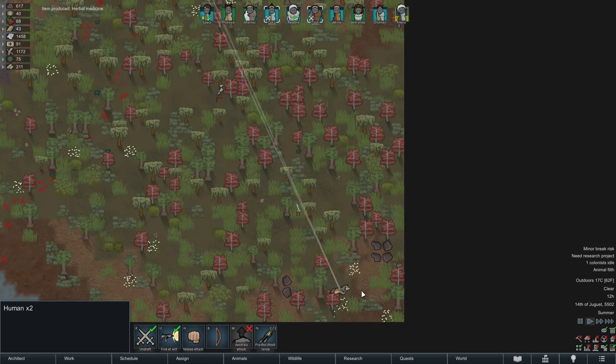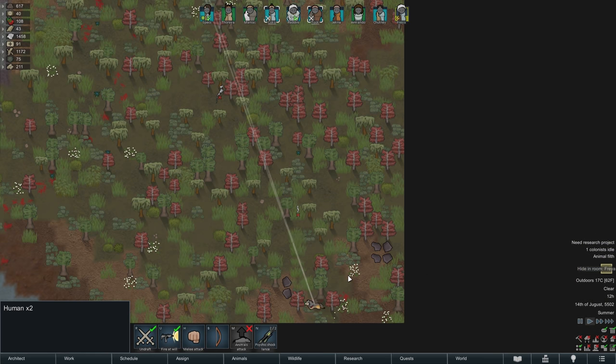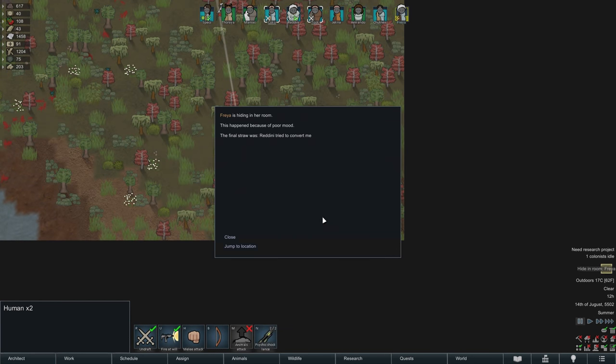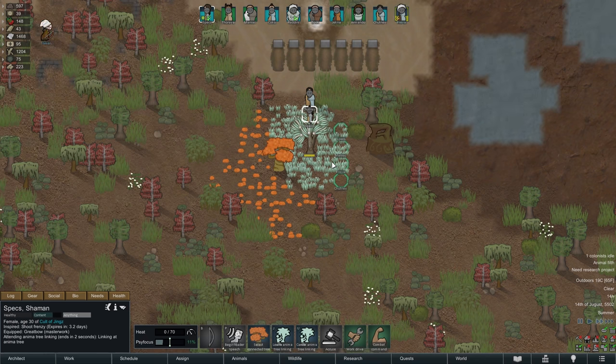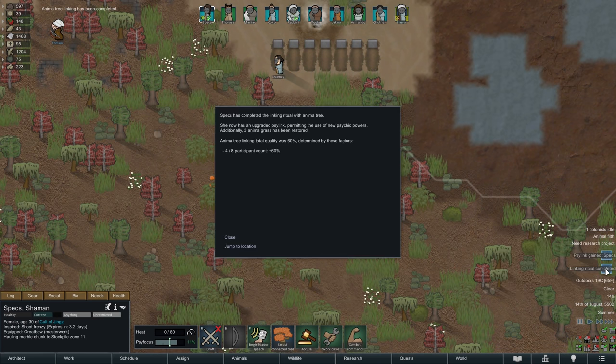Meanwhile Coco and Took spend their time hunting a wolf, and Freya also finally gets the mental break we have all probably anticipated already. Luckily though the anima tree linking ceremony is not interrupted, and in fact it ends successfully with three patches of grass being immediately restored and with Specs learning the Neuroquake Psycast.